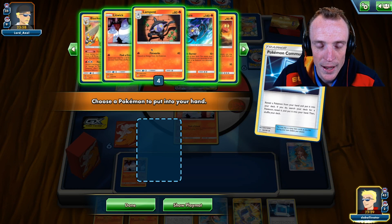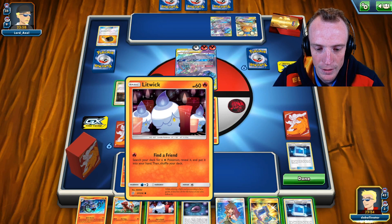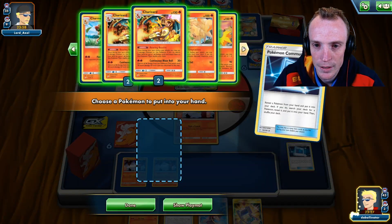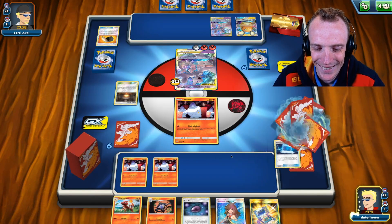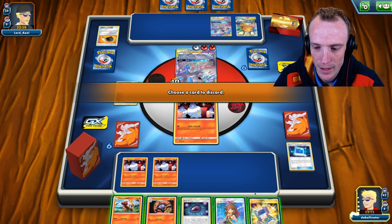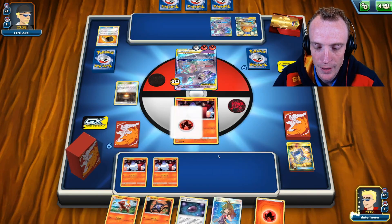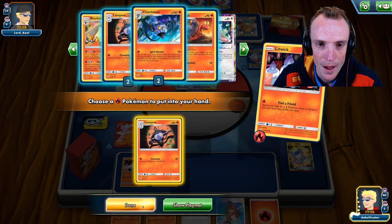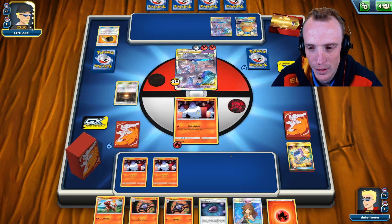I'm going to Pokecoms away the Chandelure and go get myself a Lampent. Do I only have two Chandelures? That's awful. Do I want Giant Hearth at the moment? The answer is yes, because it allows me to find a friend and start thinning the deck of fire energies. So we'll find a friend and get ourselves a Lampent. I actually can't believe I've only got two Chandelures in the deck. As long as they stay in the deck.